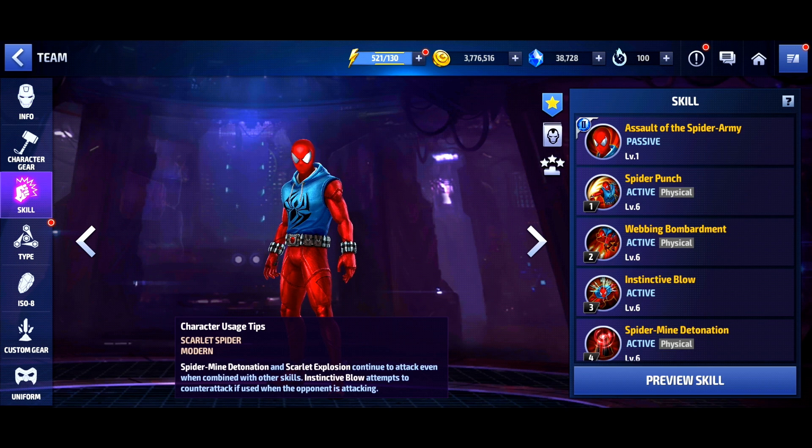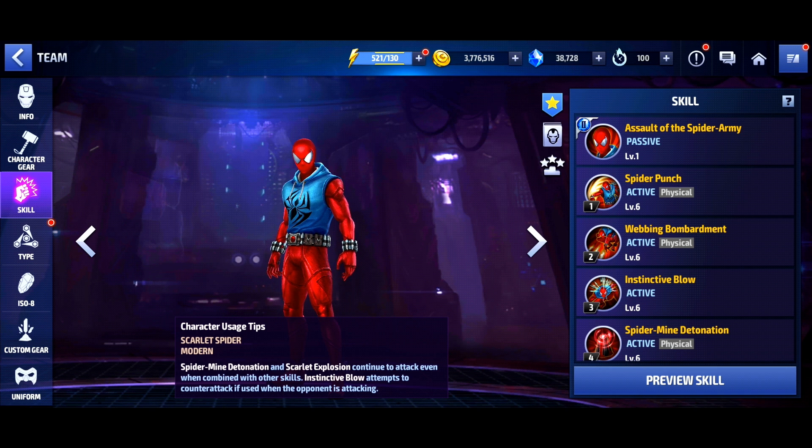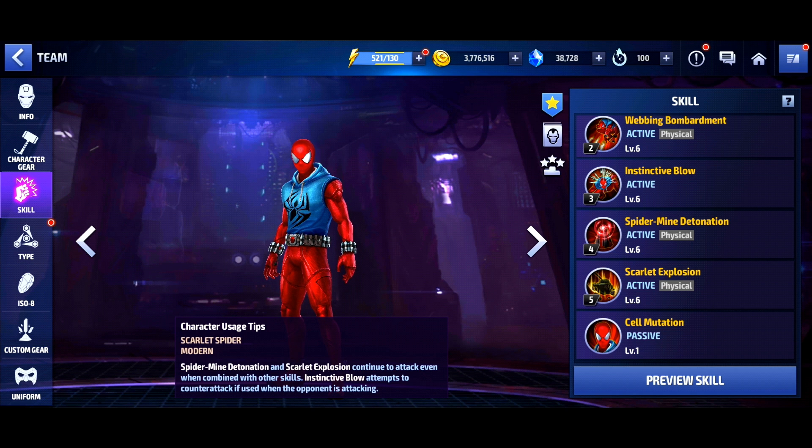Worst case scenario, you never use this character to do the damage in World Boss. You keep him on the team to buff 2099, or maybe buff tier 3 Spider-Man when Spider-Man gets the love he deserves like OG Spider-Man. And then maybe things get difficult, your Spider-Man dies, your 2099 dies, and then he comes in and he has good damage, so he can wrap it up for you. So you can keep that in mind. I think he has some use. If anyone tells you he's not worth building, he's a waste of time — that's definitely not true. We've gotten worse characters. But I would definitely, please, please, please Dev Team, please give him some more defense, some more dodge. Just a little sprinkle on top.